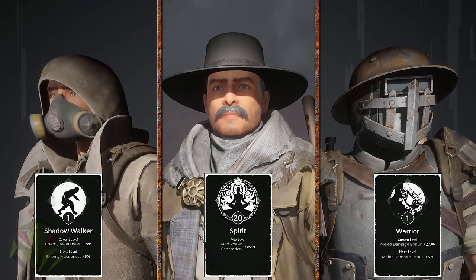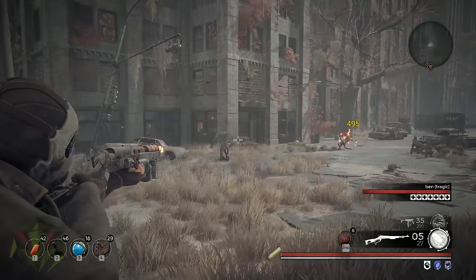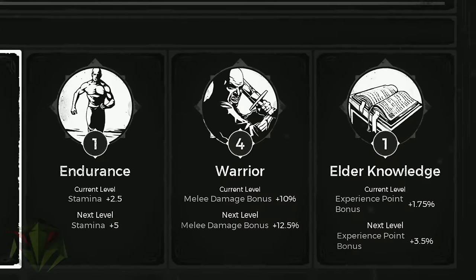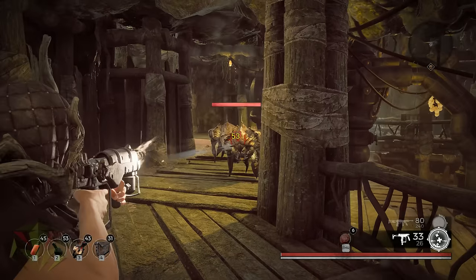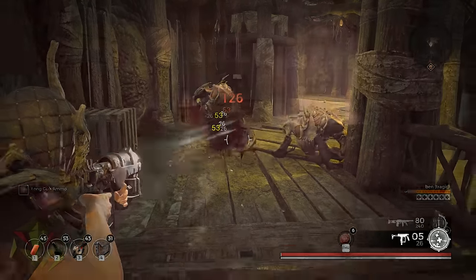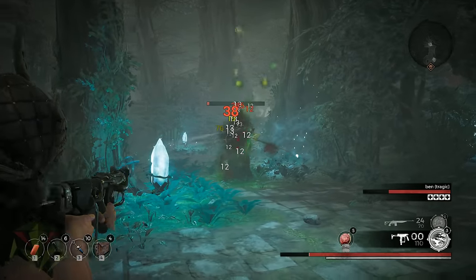We're going to cover some aspects that are somewhat hidden but very useful right from the onset of the game. That's how to obtain one of the most important traits, and how to find some early armor and the SMG — a gun I literally use from the start of the game to the finish, and then for the next four playthroughs. In other words, the SMG is beast.